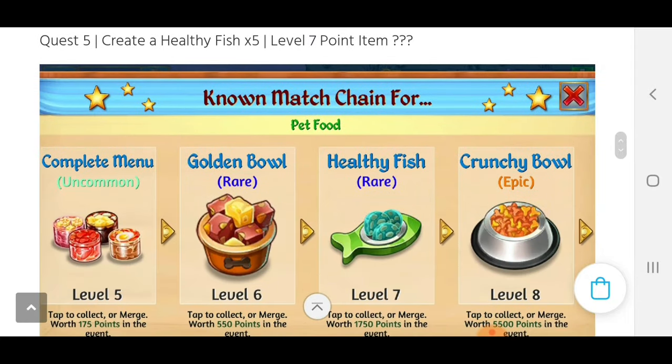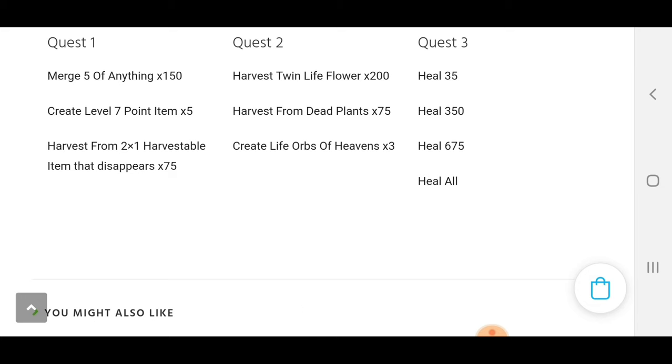It's in a list, normally in the order that I get them. Quest one is the top quest, quest two is always in the middle, and quest three is always on the bottom on the left-hand side. So the first quest: Merge five of anything 150 times. The second quest: Harvest Twin Life Flowers 200 times. And then the third quest: Heal 35. Usually what I do is I get my first creature, my second creature, and then I go for the Twin Life Flowers. Once we've completed the Merge Five and the Harvest Twin Life Flower quests, then I try making a Brilliant Life Flower. I usually pop a Life Orb of Souls in the beginning so I can harvest those dead plants, so then my Life Orb of Heavens counts towards that quest. If you make a Life Orb of Heavens before you get that quest, it doesn't count.